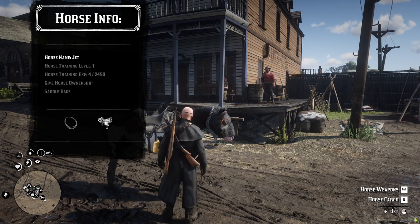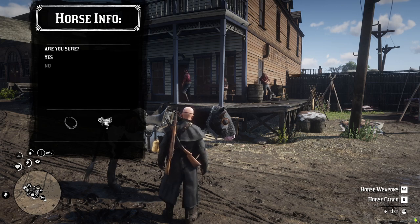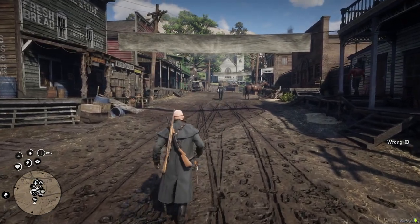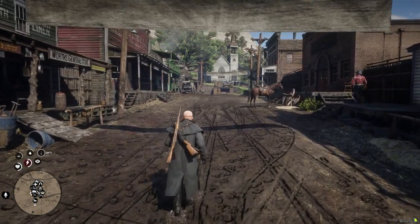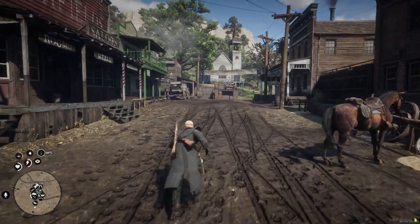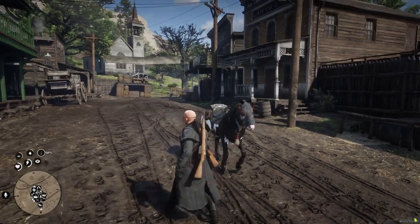Horse training experience is four out of 2,450. You can give the ownership of the horse to somebody else — are you sure? So enter the player ID. Come on Jet, come back. He thinks I don't love him. Right, so I'm now a horse trainer. So there's some things I can do to increase the experience. So as you'll see when you're riding a horse, the stamina is already pretty good — that's pretty cool. But normally the horse's stamina isn't that good. But these Mustangs are pretty based.